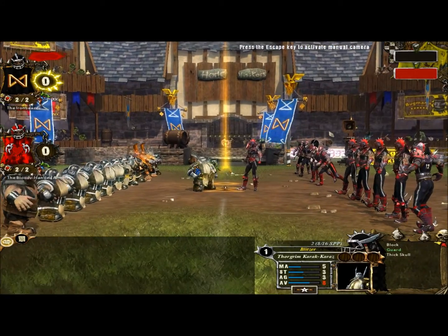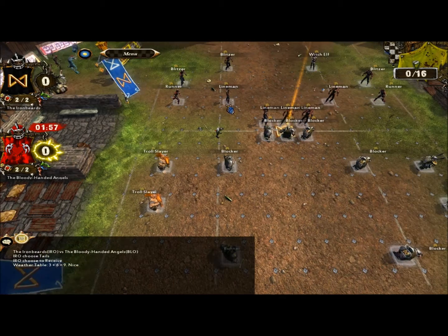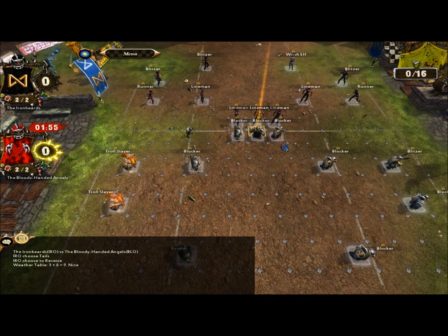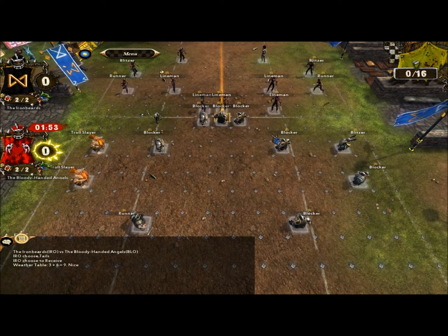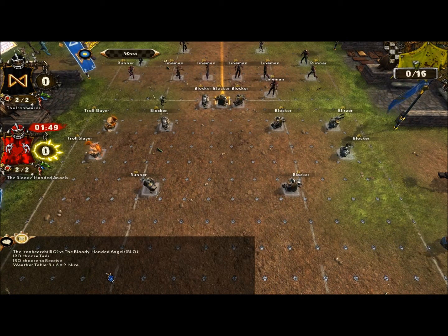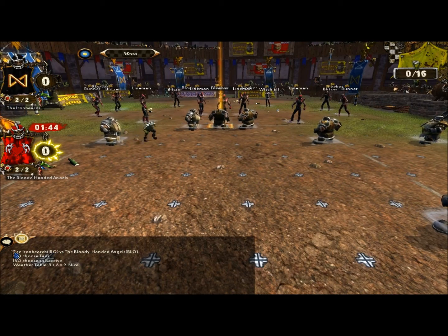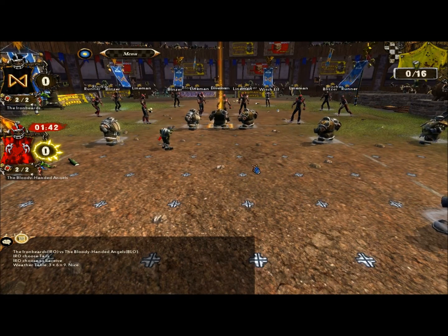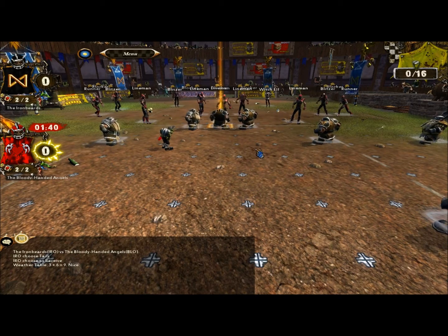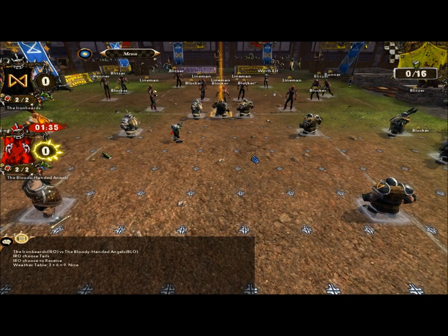As usual, press Escape to get out of the automatic camera. I've also changed some of the settings on the game — the graphics should be a little bit sharper. I've also changed the opacity for the chat box, so it should be easier to see what's going on from now on. If you have any comments or changes you want me to make, let me know in the comments.